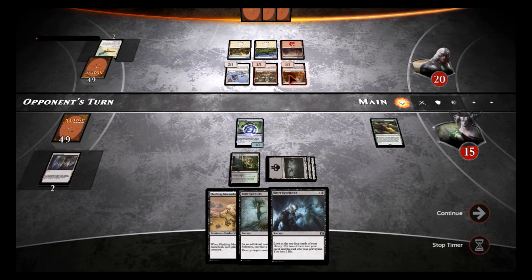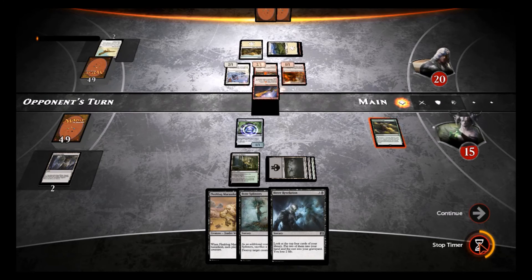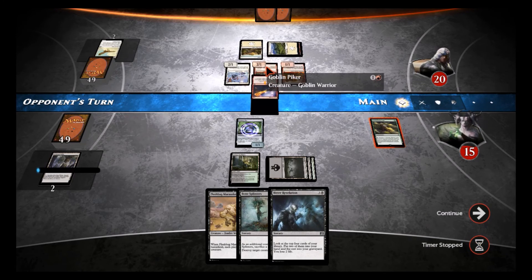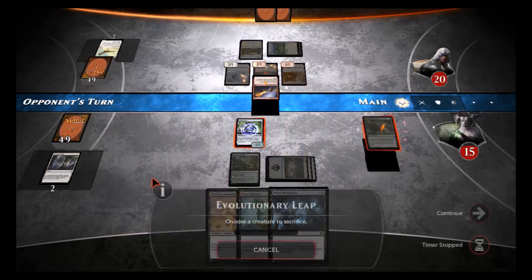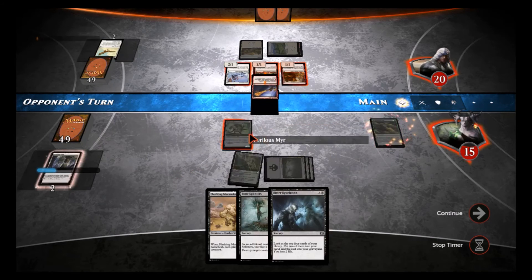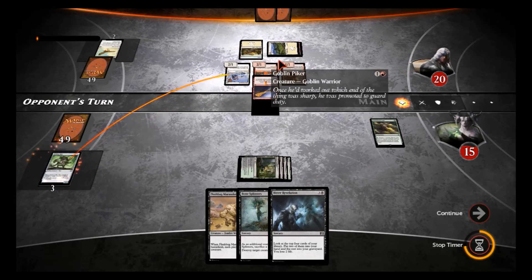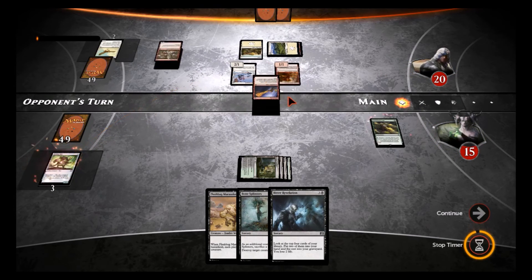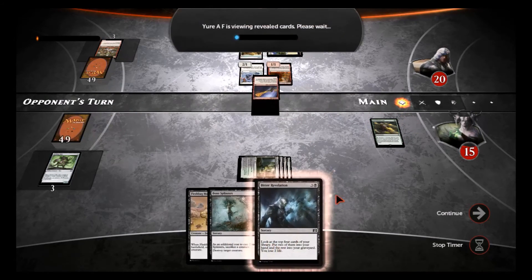I'm looking for him to try to enchant one of these — and like that, he's making choices. He's gonna put an enchantment on that guy. This is exactly what I'm going to do: activate Evolutionary Leap, sacrifice my mirror, do two damage to the Goblin Piker, and that felt spell fizzles out. We get a Fleshbag Marauder.